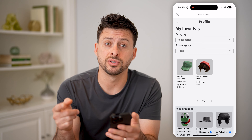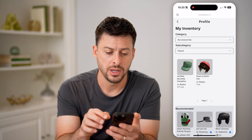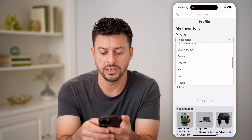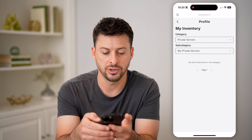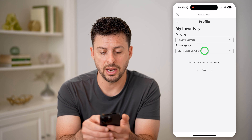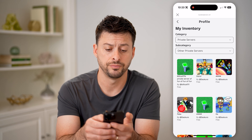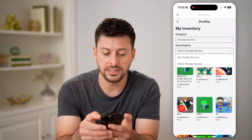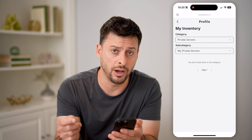If you have private servers, you'll be able to access them from your inventory. You might need to tap on Categories and look for your servers — you can hit Private Servers there, and then the subcategory 'My Private Servers' or 'Other Private Servers.' You can see that I don't have one currently, but if I did, it would show up directly here.